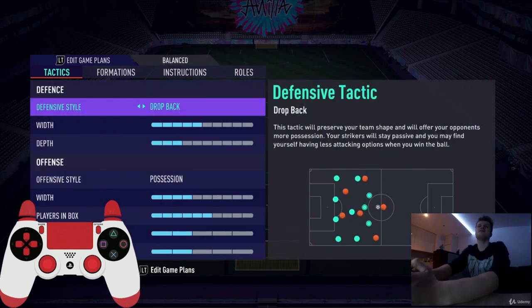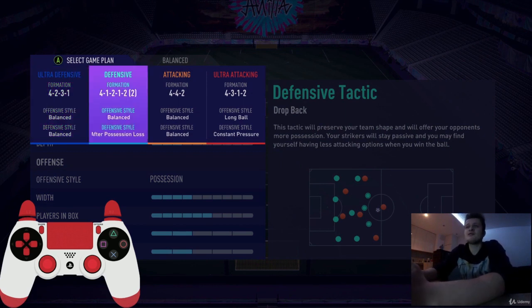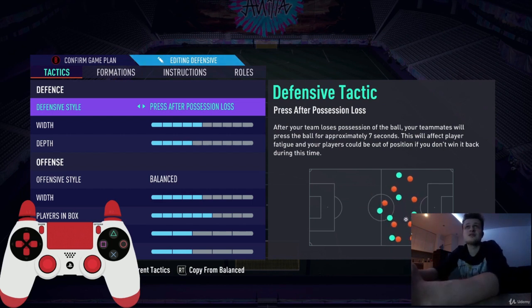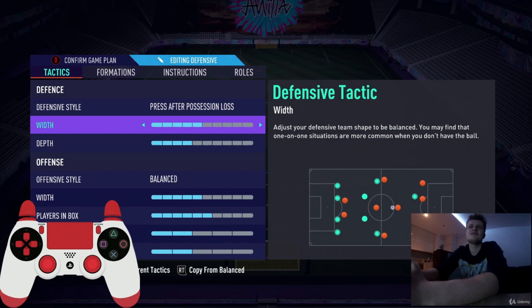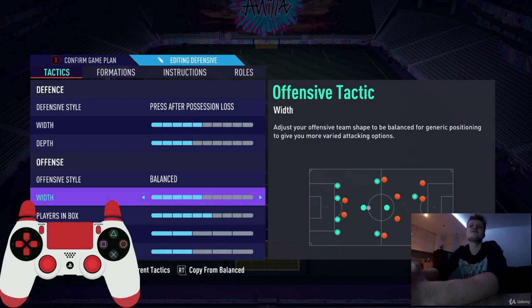Next is the defensive formation — 4-1-2-1-2 narrow — which I use to start all my games. The key is to play many short passes and recover the ball quickly. Defensive style: press after possession loss, width 5, depth 4. Offensive style: balanced, width 5, players in box 6, corners 2, free kicks 2.